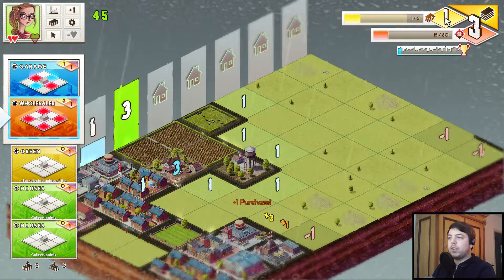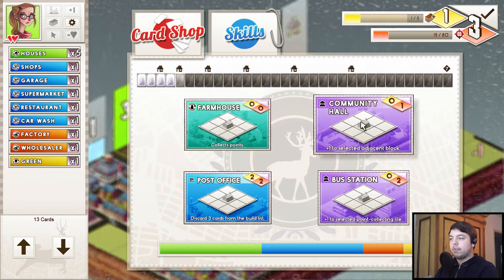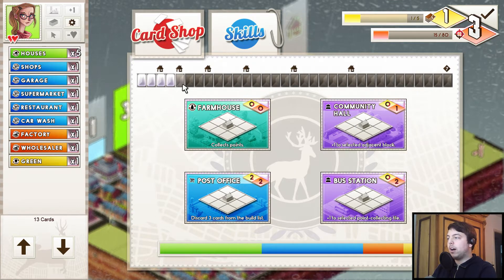This gives us one point here, which is a buy. This allows us to buy something from the shop — we get four random cards here and we can choose one of those. Choosing one of them will increase our tech level as well, which is the bar up here.